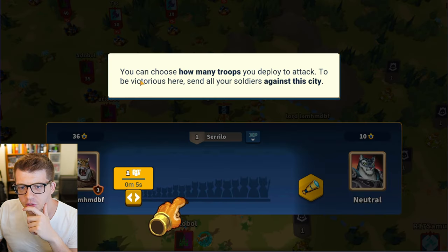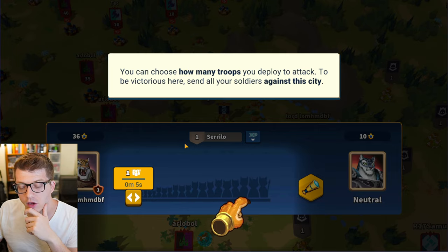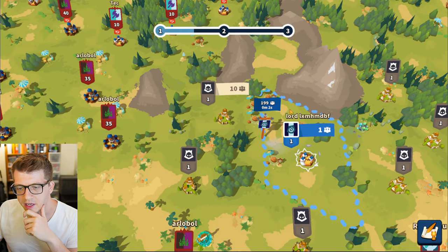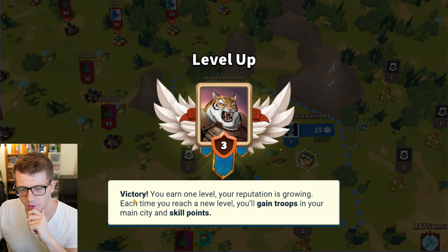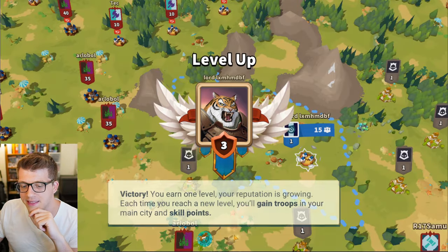Now you have everything you need to crush him. You can land an attack on your enemy — you can choose how many troops to deploy. To be victorious, send all your soldiers against the city; there's 200. Let's hit attack, our army is heading over to the city, and we've conquered the city! It says victory, you earned one level, your reputation is growing.